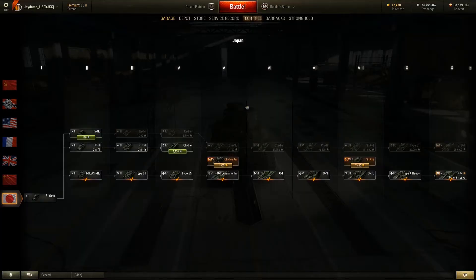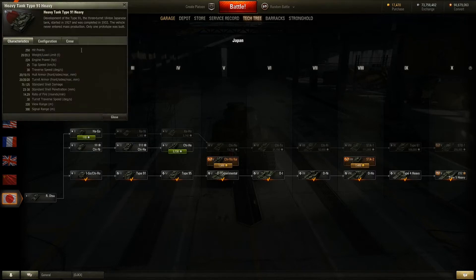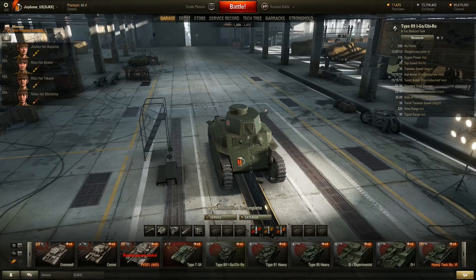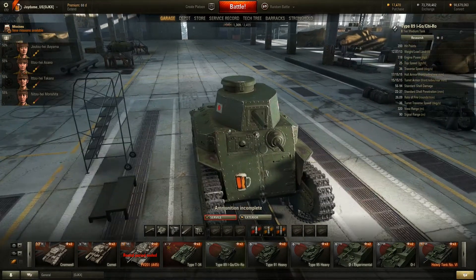Hey guys, how's it going? It's Mel. It is the test server for 9.10, whatever you want to call it. We are going over the Type 91, a tier 3 heavy — just kidding, it is the Japanese heavy line, which is a little bit absurd. You'd think it'd come off the Ki-Ho, but the Chi-Hi's actually better, so it gets its own line. We're just going to be going over all the tiers — first looks, no actual games. Here we go.